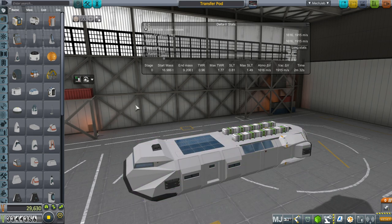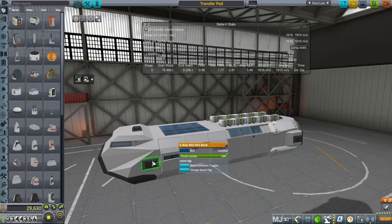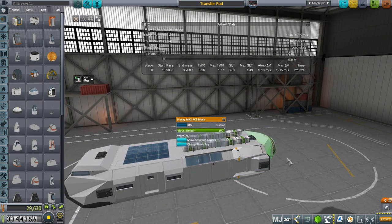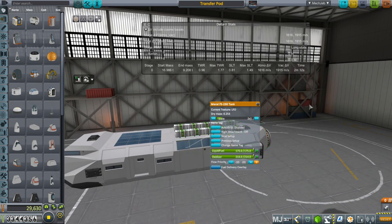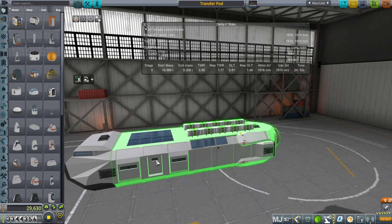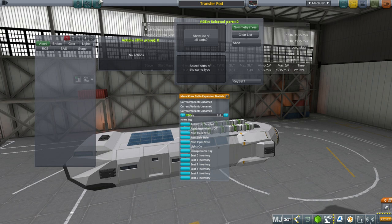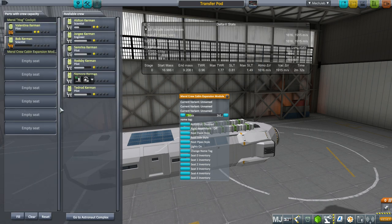The internal antenna probably hasn't got the kind of range we want, but we've got it crewed so that's fine. I put a backup antenna on top as well just in case. These are 5-way RCS banks and we've got them all over the place. We've got the monopropellant in the tail, about 700 units of liquid fuel altogether, and a crew cabin that can carry a total of 6, so in total we can carry 8 kerbals.